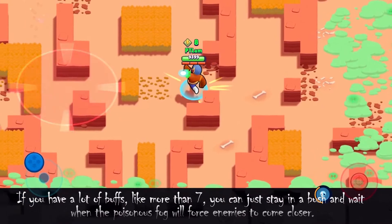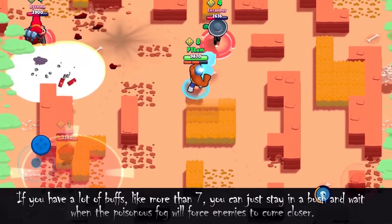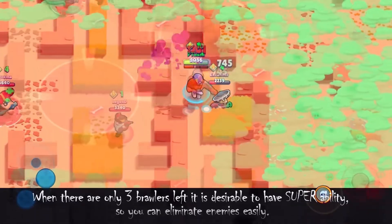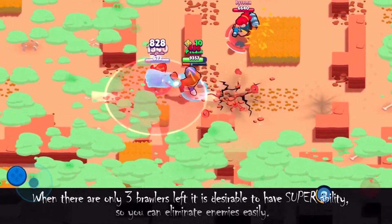If you have a lot of buffs — more than 7 — you can just stay in a bush and wait for the poisonous fog to force enemies to come closer. But if you want some action, just continue using the tactic above. When there are only 3 brawlers left, it's best to have your super ability ready so you can eliminate enemies easily.